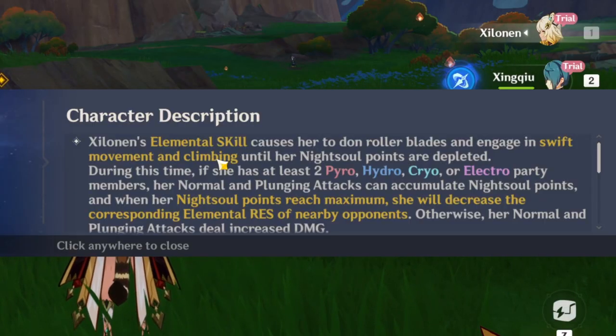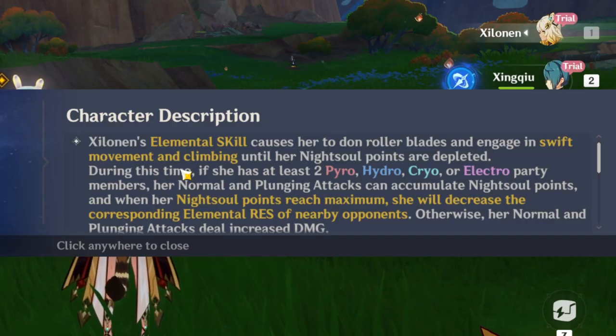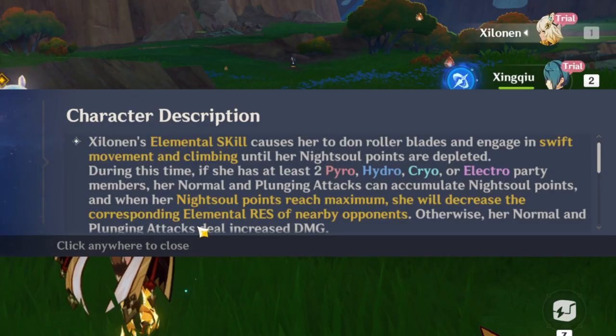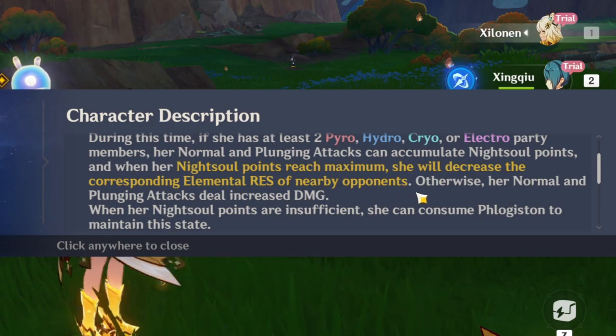Elemental skill causes her to go on her rollerblades and she has swift moving and climbing. During this time, she needs at least two pyro, hydro, cryo, or electro party members. Normal and plunging attacks accumulate night soul points. When night soul points reach maximum, she decreases the corresponding elemental resistance of nearby opponents, which is pretty awesome.